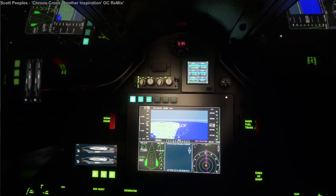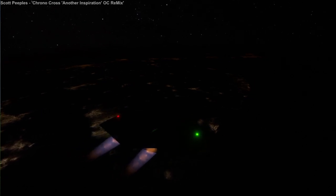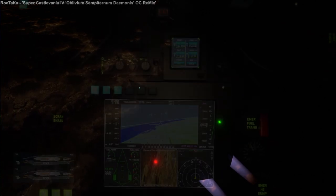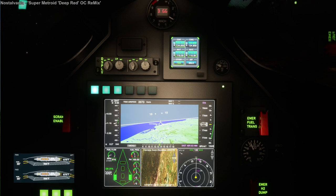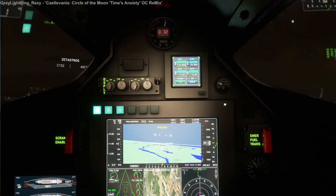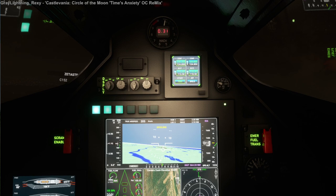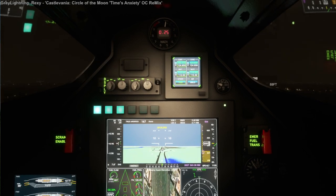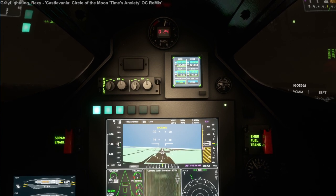We actually end up taking a while on the non-scramjet jet-ramjet mode while flying over India at Mach 3.75, because originally I was planning to go to Bombay but I decided to go to Chennai instead and was a little bit wasteful on fuel initially. Here we are approaching the east coast of India, and I've turned on labels for other players because one of the people watching on Twitch decided to join me — that's Pekka.